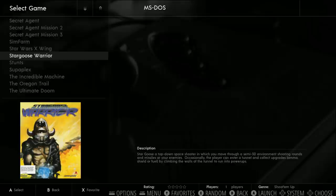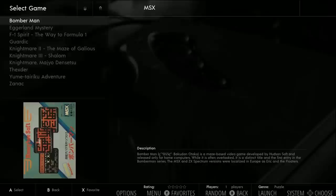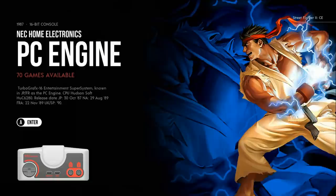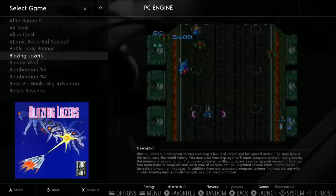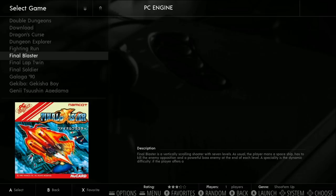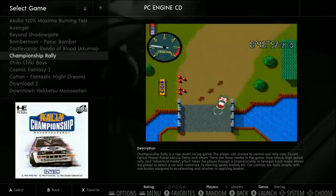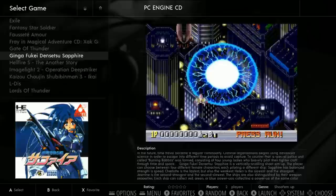Oregon Trail, Warcraft 1 and 2 are here. MSX has 10 games, MSX2 has 20, PC Engine has 70. PC Engine is a cool system that kind of flew under the radar in the US - a lot of cool games. PC Engine CD is up to 50 games - another really cool system. PC Engine has great shoot 'em ups, side scrollers, and vertical scrollers. PC Engine Super Graphics has 5 games.